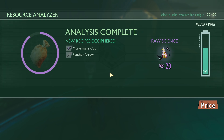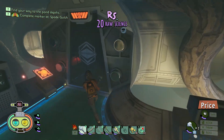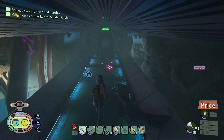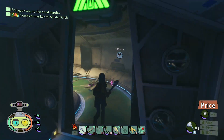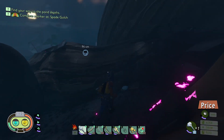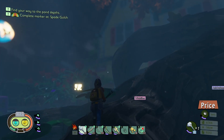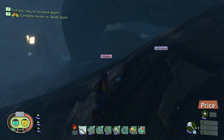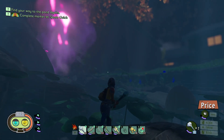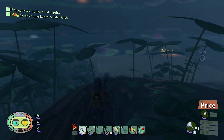Marksman's cap and feather arrow unlocked with the crow! The marksman's cap looks like a little Robin Hood hat — kind of purple-black. You need three crow feather pieces and then berry leather. I'm wondering if we need to find where the crow lands and then shoot arrows at it to get it to drop feathers. Yeah, maybe — somewhere it can't eat you. That'd be my guess.